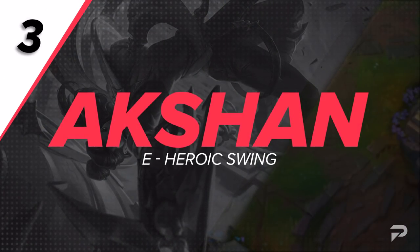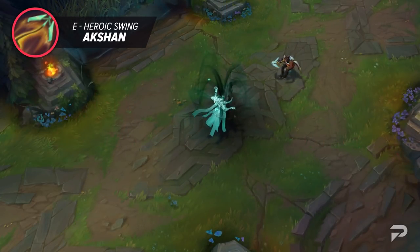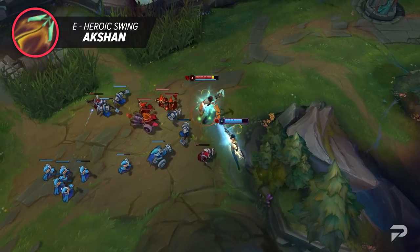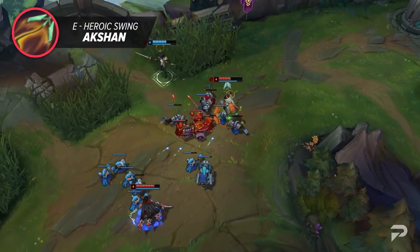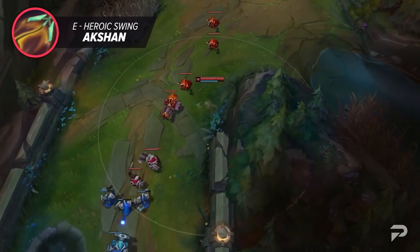Pulling us back into the video, we've got Aatrox's swing ability, his E, Heroic Swing. Now, don't get us wrong, the rest of Aatrox's kit can be seen as incredibly broken. You can focus on his resurrection ability all you want, but as of now there's no other ability like his E. His Q is a worse version of Sivir's, his W is just a buffed version of Pyke's, and his ultimate may as well be a value-store version of Caitlyn's.